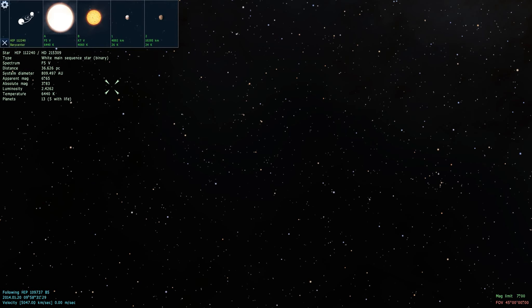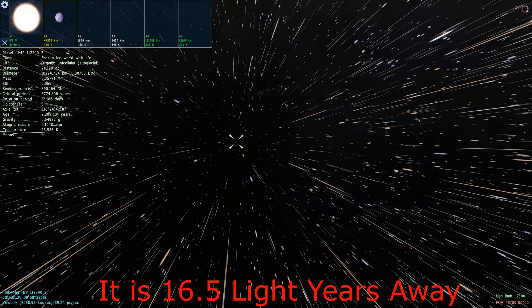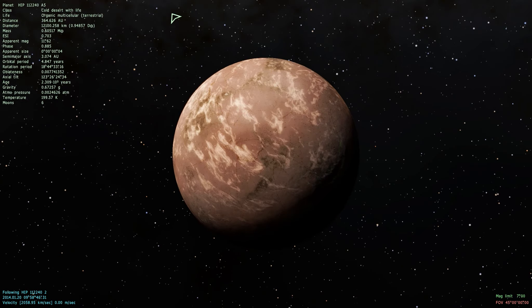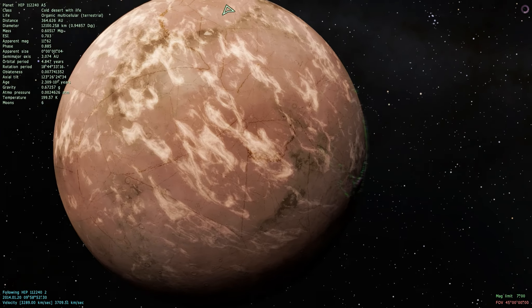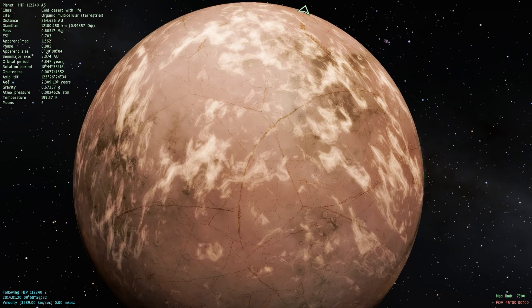What it means — if you see this thing in the top left corner, that means there's two stars. It's called a binary system — and we found one with life! A binary system means there are two stars in orbit around each other. This is a cool looking planet — it has terrestrial life on it, which is pretty cool.